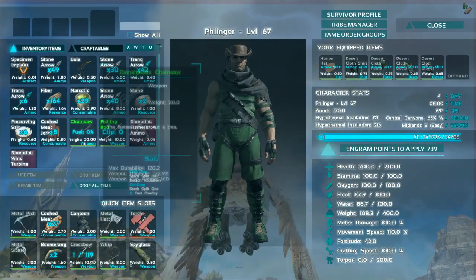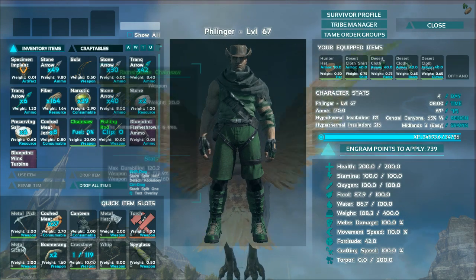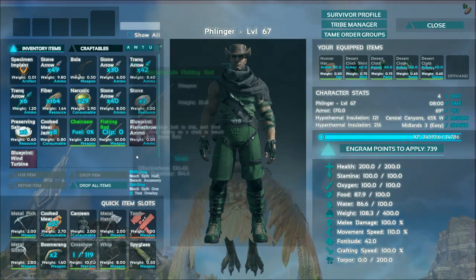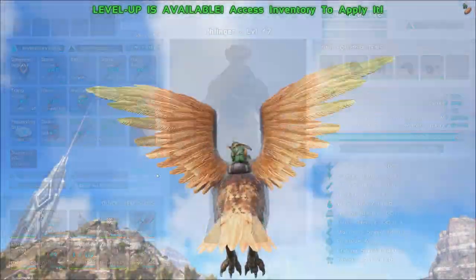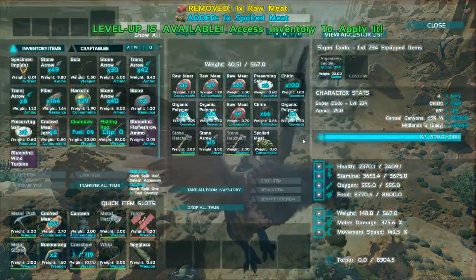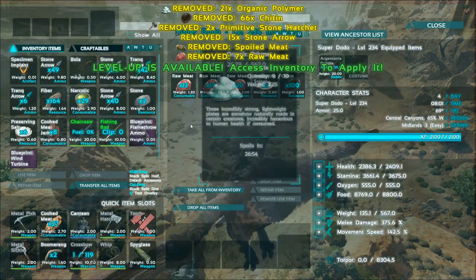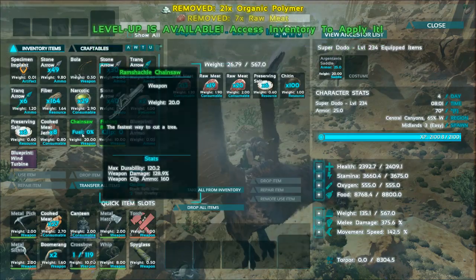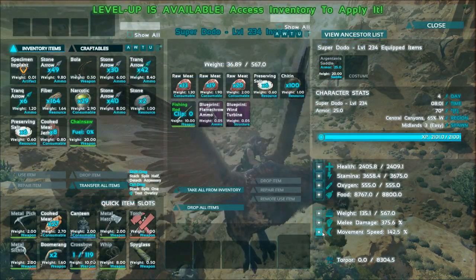We got a chainsaw — it's not the best chainsaw, but it's a decent chainsaw. And a fishing rod. It's not bad at all. Let's just ditch some of this stuff from you, then throw that on you. And then level up your movement speed again — at 145. We're moving up in the world.